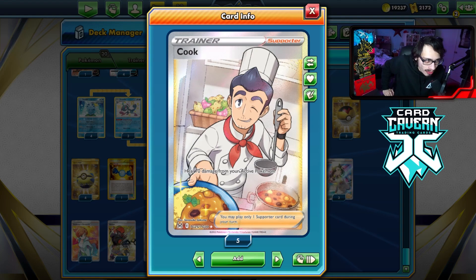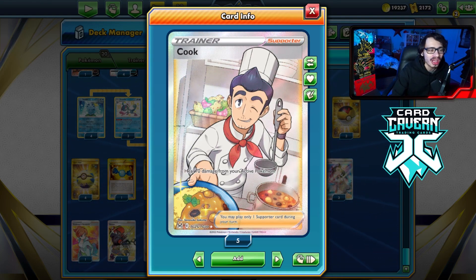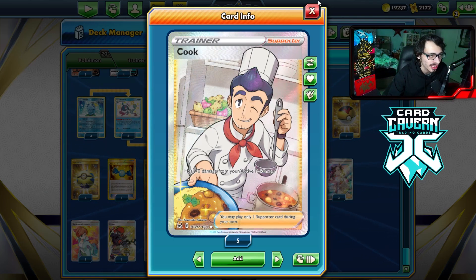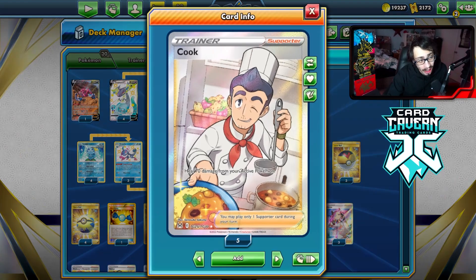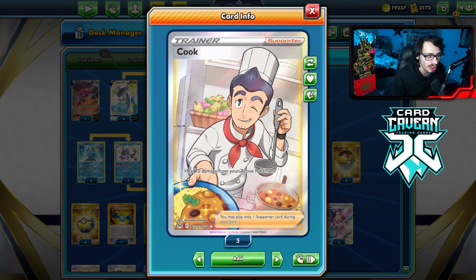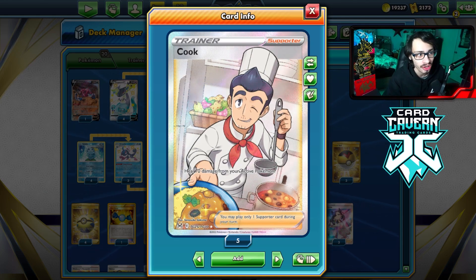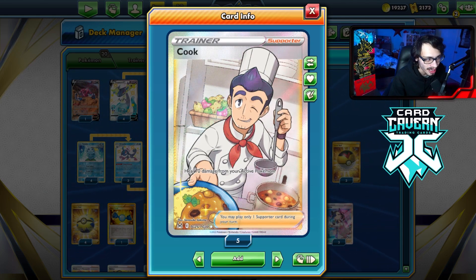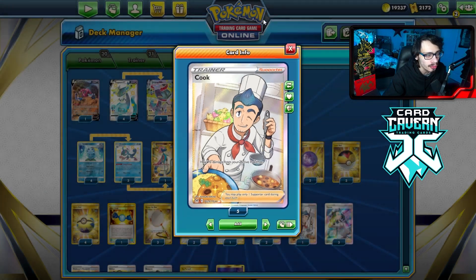In combination with Raiding Alakazam's ability, you can move damage with Shimmering Star. I'm also playing Drapion to help against Mew. I'm playing Cook — Dragapult VMax's whole gimmick is spreading damage and staying alive as long as possible, and Cook helps with that. There are scenarios where you can just heal 70 from Dragapult, keeping you alive for an extra turn. It's also here for the Lost Box matchup — if your opponent hits you with Spit Innocently against Dragapult, you can just heal 70 of that damage.